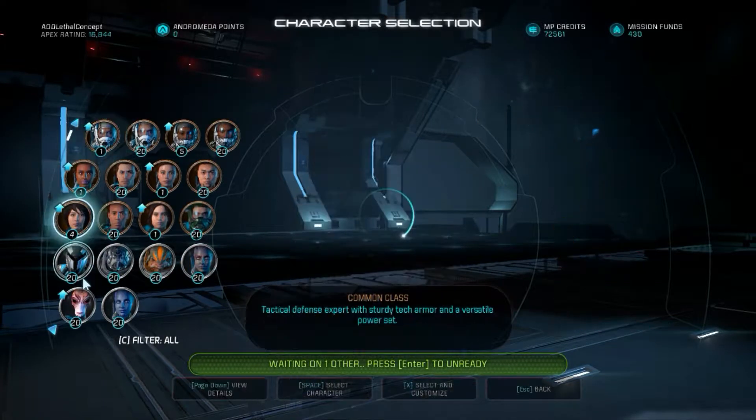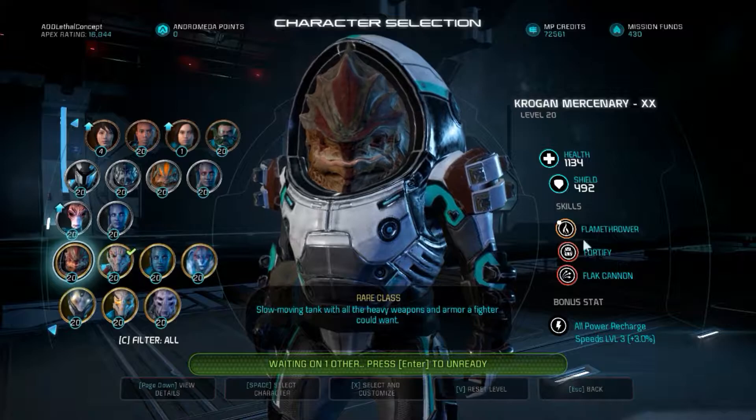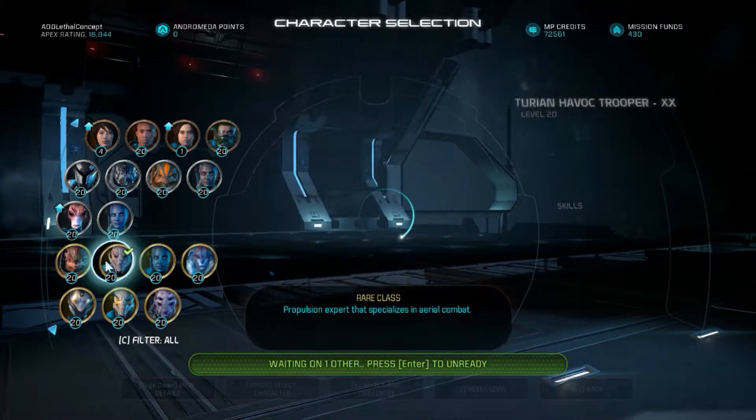Obviously, Krogan Mercenary - they're both kind of similar in that Krogan Mercenary has Flamethrower instead of Incinerate, so you've both got a fire damage over time, you've both got Flat Cannon, and instead of Turbo Charge, you've got Fortify.